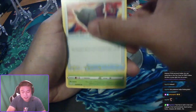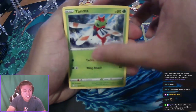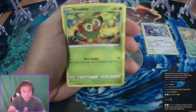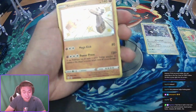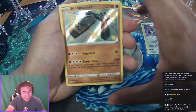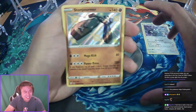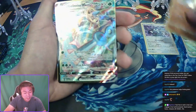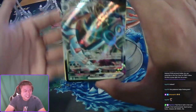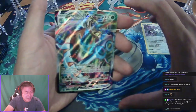Rusted shield, Eldegoss, Eevee, Yanma, Snom, Cufant, Grookey — and oh baby, a shiny Stonjourner! Second pack and a Delmise VMAX — let's go! Look at this, second pack!